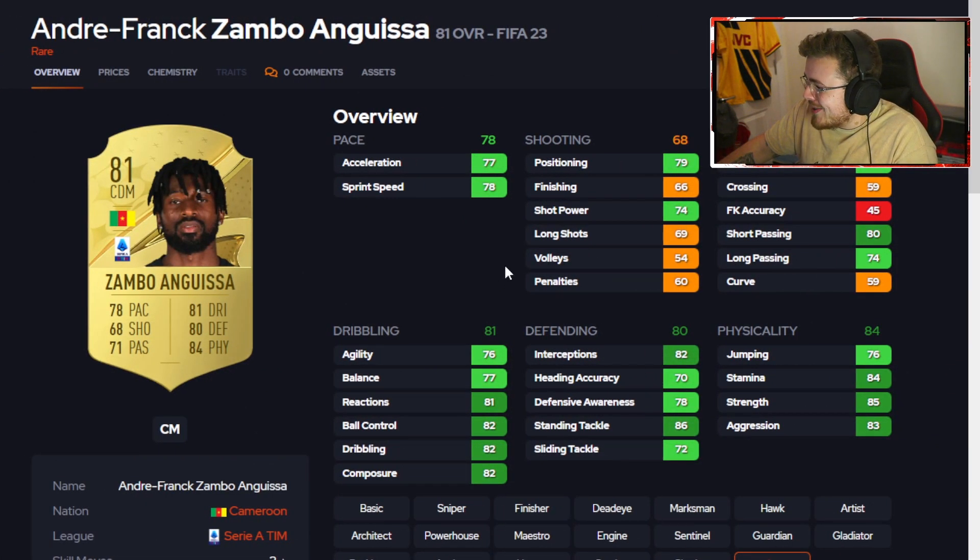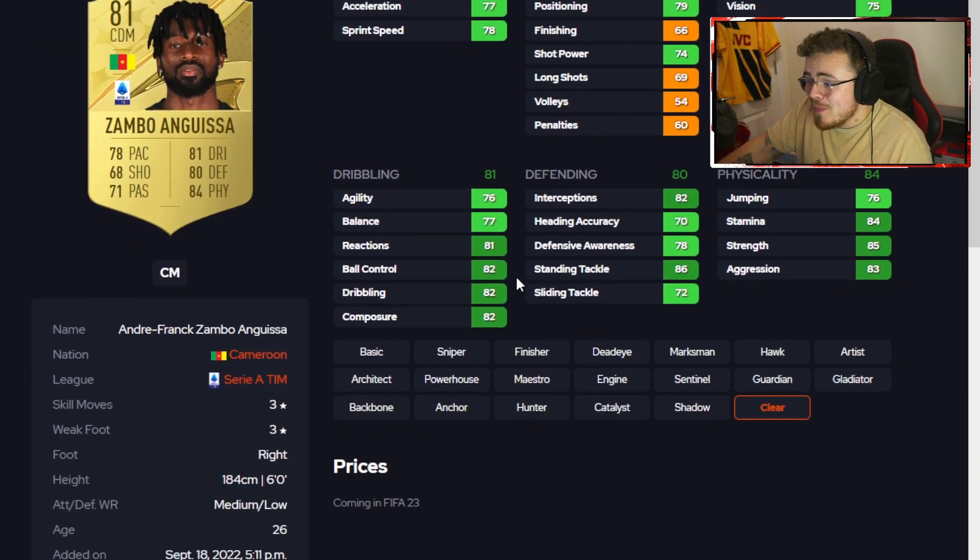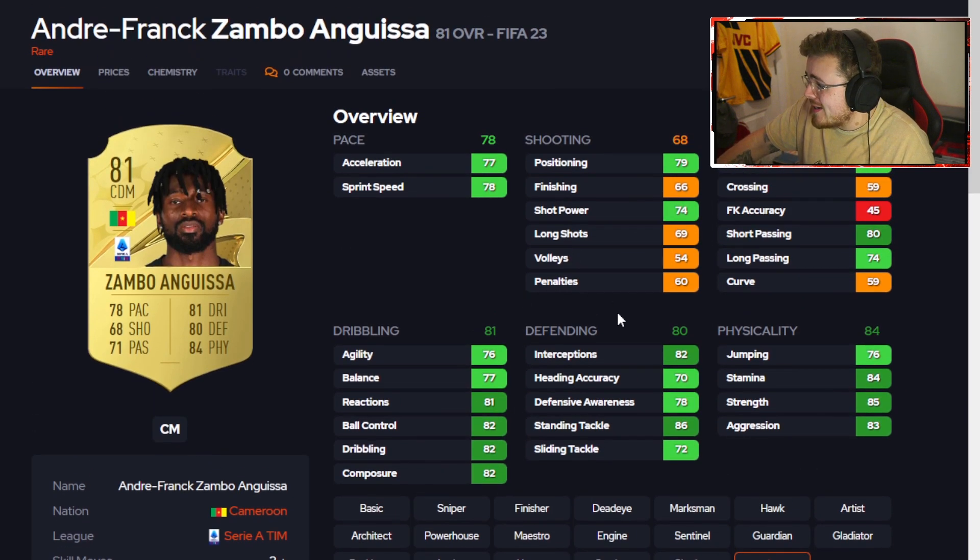Big man Zambo Anguissa — Napoli's finest again. Absolute baller. When he was at Fulham he looked decent, but he's just progressed and progressed. Really nice looking card in FIFA 23. Defensively solid — a great CDM option for your starter teams. Has the pace, going forward not all that bad, link-up play looks good. The dribbling looks great. Medium-low work rate could be a bit of an issue but in the CDM spot he's not really going to stray away from it. Three-star, three-star, 6 foot — a baller in my opinion.